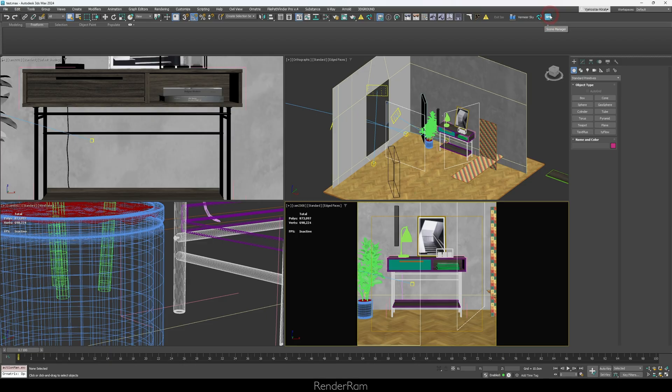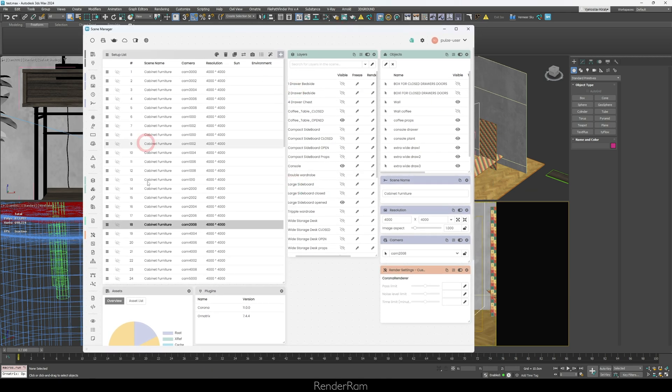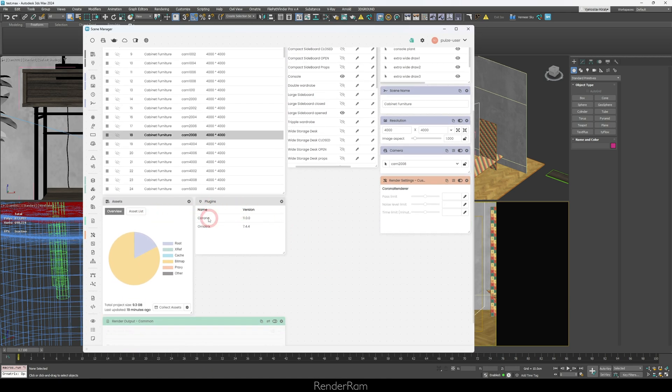Pulse has a lot of news with the new 2.5 version, so I'm going to cover it all. The first thing you can notice is this fancy new icon — it's not text like it was previously, it's literally an icon. You click it and you get this — the new scene manager. As you can see, there are some new modules here, but I'll cover these later.